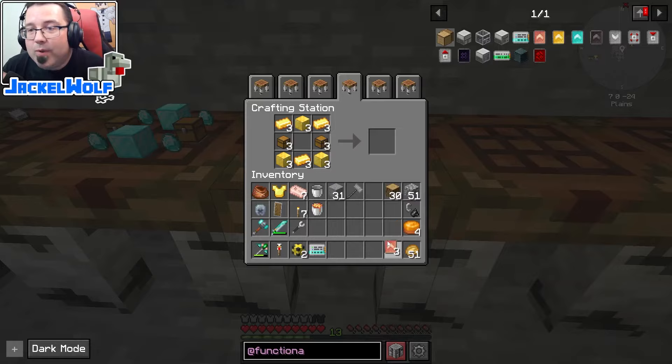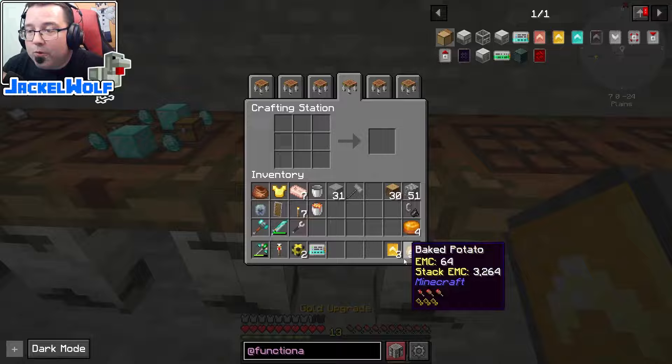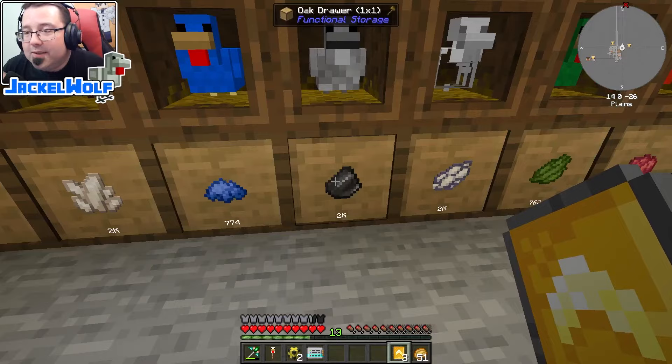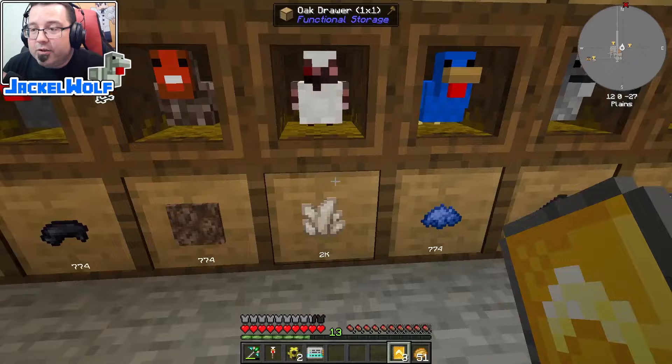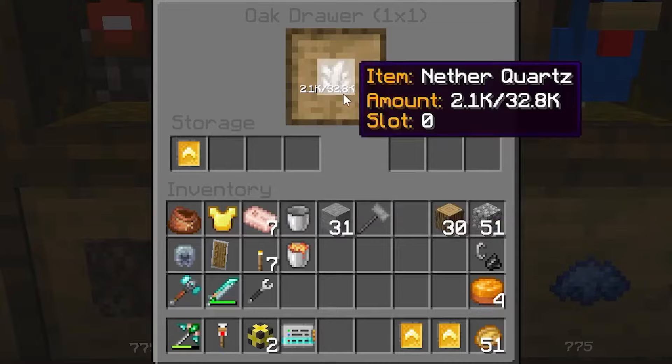Now we're going to upgrade those copper upgrades to gold upgrades. To make a gold upgrade, you need three gold ingots, three blocks of gold, two chests, and one copper upgrade. I'll apply this to the quartz drawer since quartz is something I might want a lot of in the future — unlike flint or dyes where I'm unlikely to need more than 2,000. Adding the gold upgrade takes us from 2,000 up to 32,000 storage.